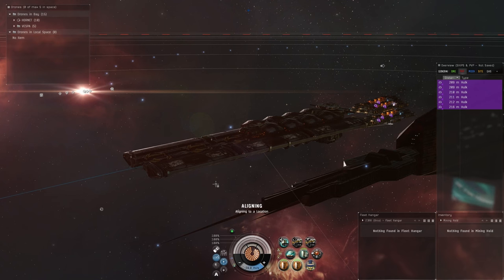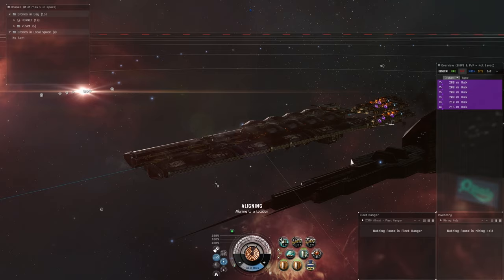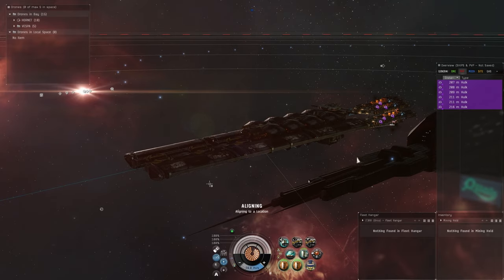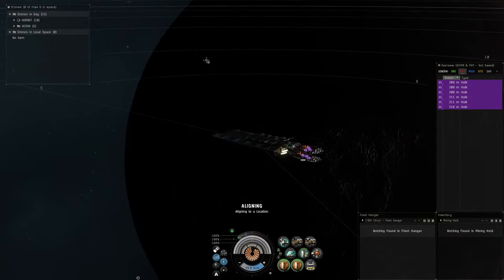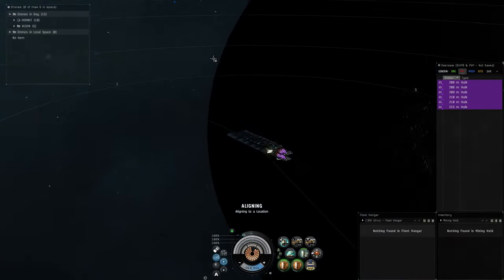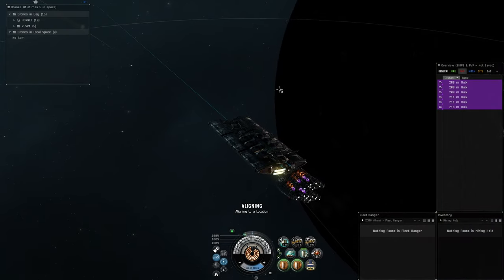The idea is we're going to warp as a fleet, getting to grid and off grid together. That covers everything for the station-side setup. As you can see, the Orca is aligning and everybody behind is approaching. You can right-click your navigation and warp fleet to zero — you want to do this from your command ship.